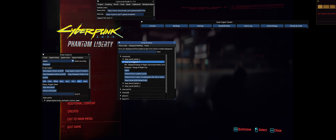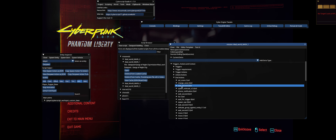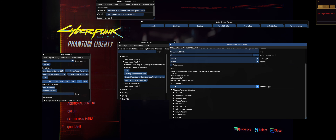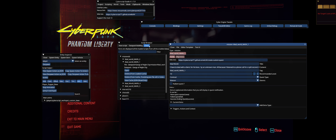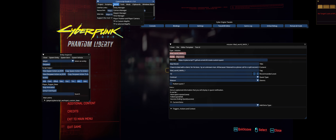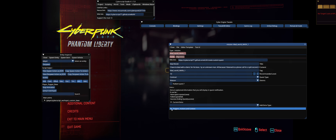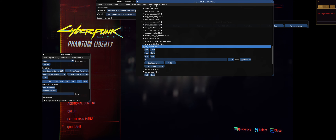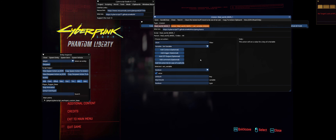I'll explain how to connect everything much better in a different video because that's a lot to explain. With that end action list done the mission is completely done. Now you can get a little creative with it — for this particular event, since I've completed this mission, I set a variable for 'mad world key ambush' to be set to true.